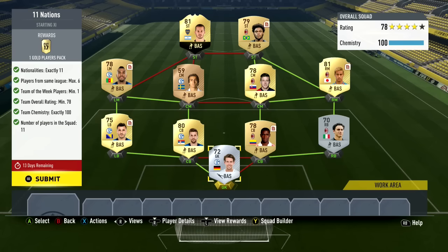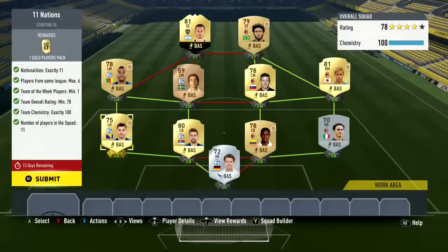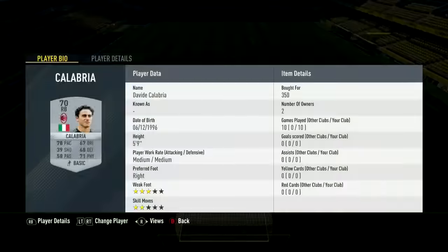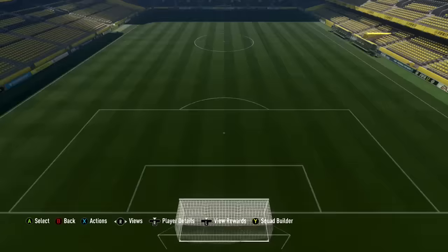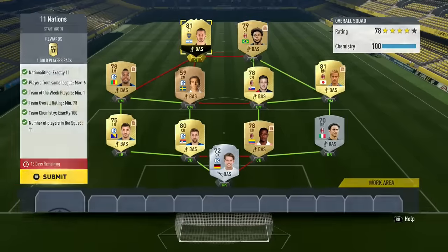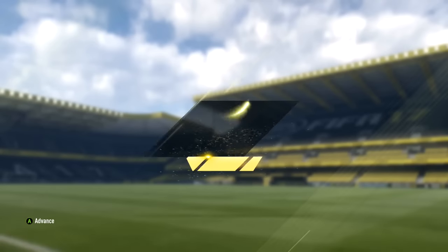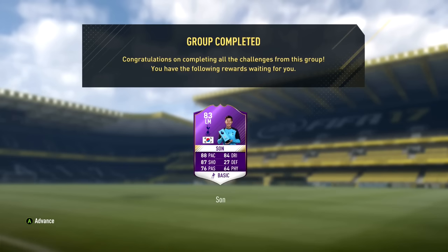Moving on to the final squad builder challenge - the 11 nations team. I basically built one side Schalke, one side AC Milan. You want to find a team with players from a lot of different nations. With 78 rating minimum you can use some Bronze and Silver players. Then you put the cheapest inform you can snipe up front - it has to be a Team of the Week player, not a One to Watch card. You actually have to play 10 games offline with this team to get the loyalty chemistry. It took me about 20 minutes because there's actually a glitch - I'll leave a link below to Nepenthes' video on it - which gets you the loyalty chemistry you need to get full chemistry.